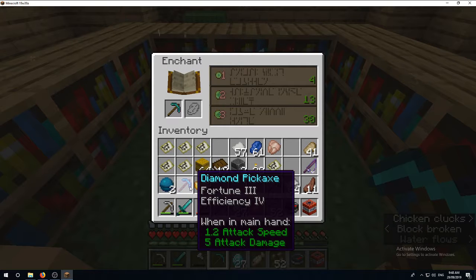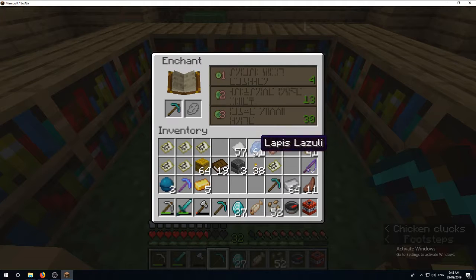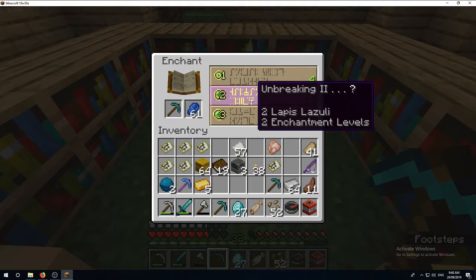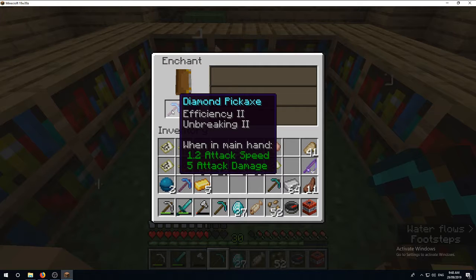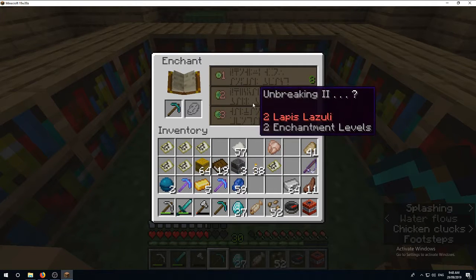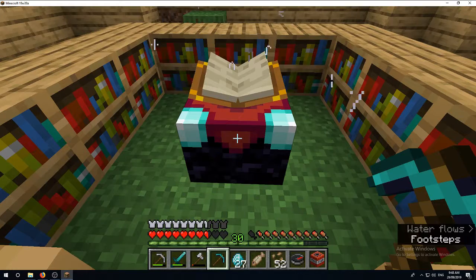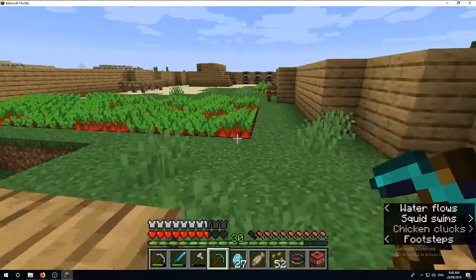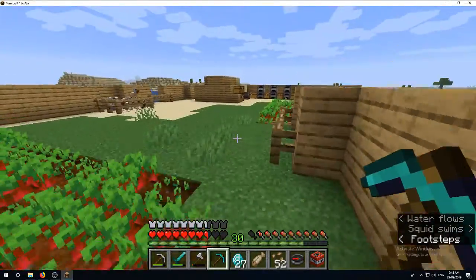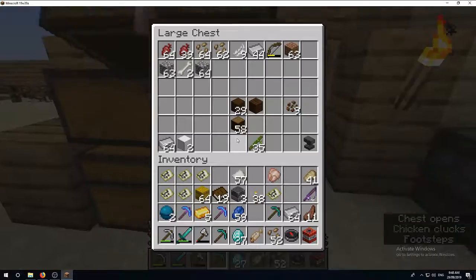How can I make that better? Disenchant into a book and then add it. If I have an anvil - does the anvil combine enchantments? I think I read that. Let's find out.